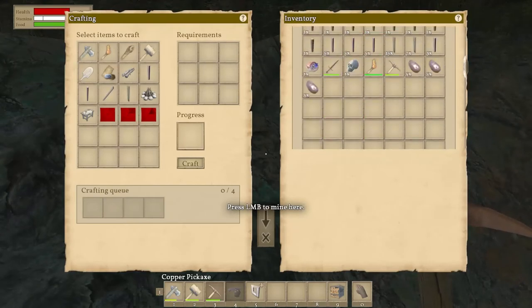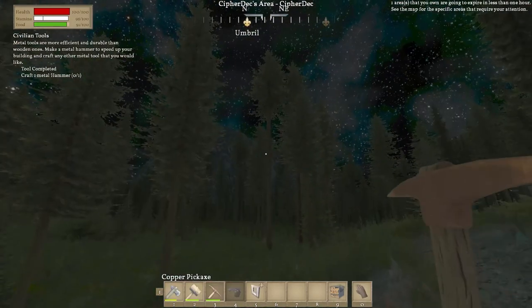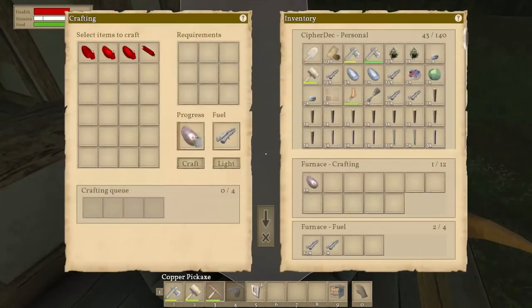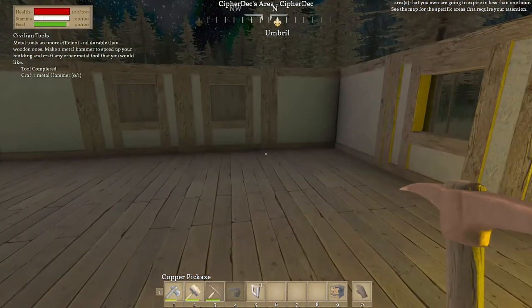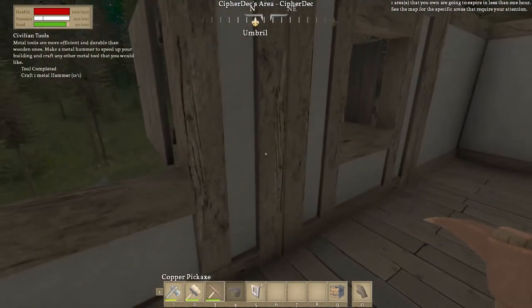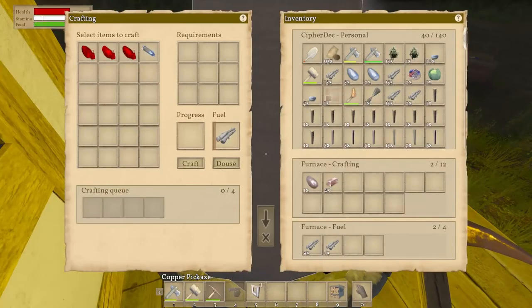We gotta learn how to make steps because we're going to need to go up one of those mountains at some point and make a home. Maybe I should have put this the other way around — I think the way you would do that is put it to where it's on the side and then press Z and it pushes it forward. We'll work on that later. All right, douse that, take that, bring that over here. We have four ore now, that's awesome — we can now make this.